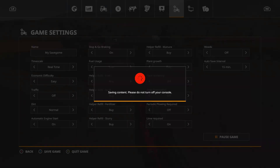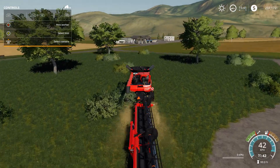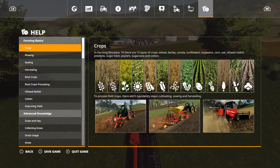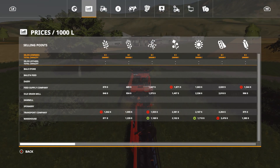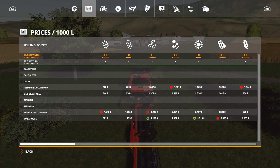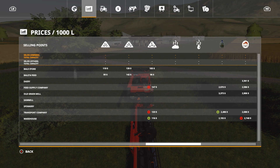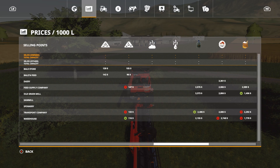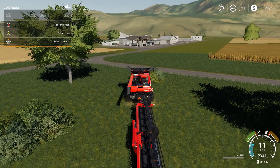Traffic has been turned off, so we won't have any problems with our harvester at all. Soybeans are actually going for a total price of two thousand four hundred and seventy-six, but our soy drink is going for three thousand three hundred and seventy-three at the old grain mill. Let's get harvesting these soybeans.